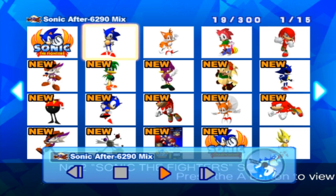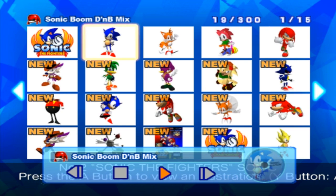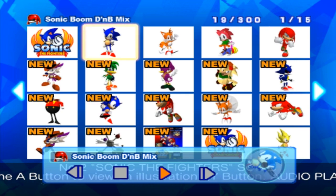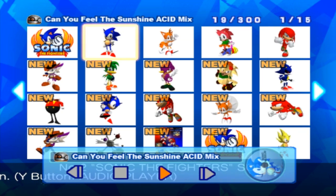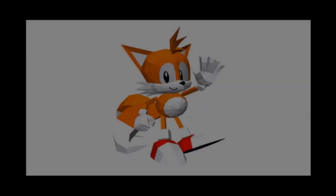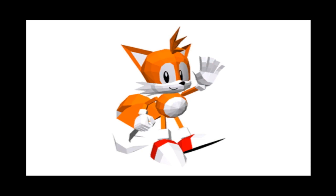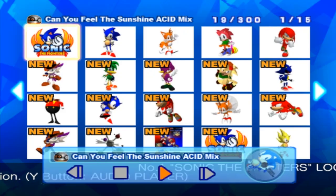Robotnik is in like pajamas or something — it's like a Boom DMB mix, which is pretty cool. I can dig it. 'Can You Feel Sunshine Acid Mix' — that's what I'm talking about. Look at all these polygons, oh my god. This does seem like an acid mix. There's a bunch of really cool images here.